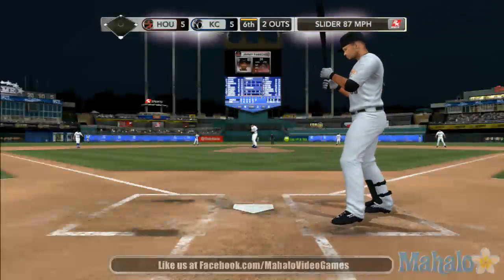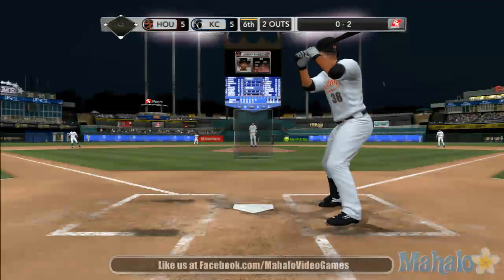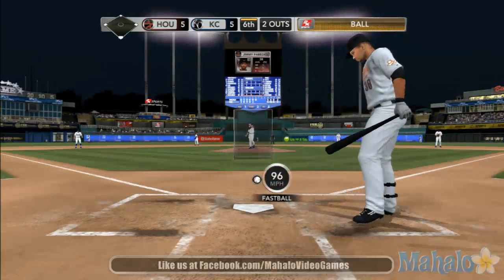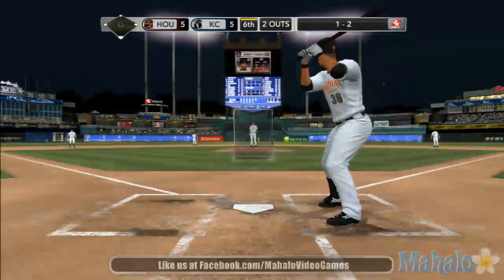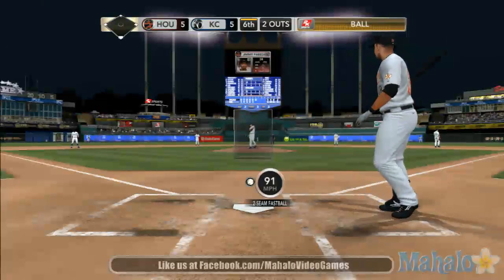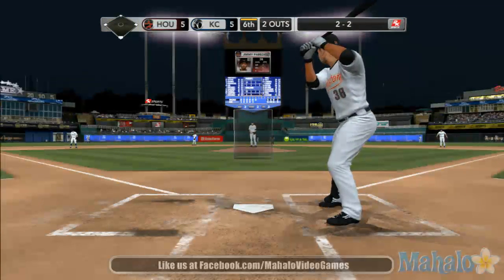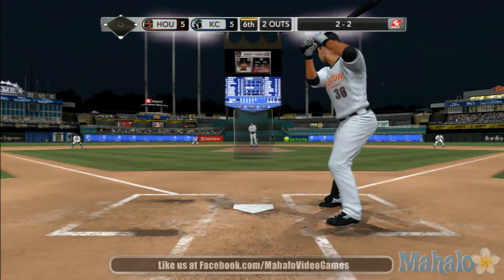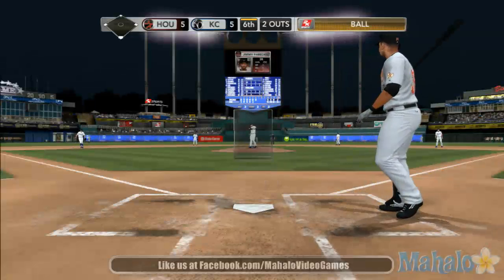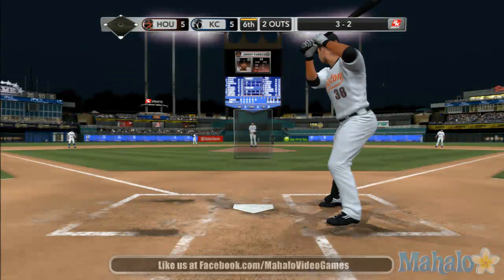Good hard slider. Swung and a miss. 0-2. If I'm the pitcher in this situation, I'm going with the slider and trying to strike him out. Low, and it's 1-2. Fastball well off the plate, 2-and-2. That's the pitch you want for the ground ball — two-seam fastball at the bottom of the strike zone. Just couldn't quite catch the plate — good eye by the hitter. Slider misses, takes the count full. Just down a little bit out of the zone. Tried to get him to chase; he wouldn't go for it.